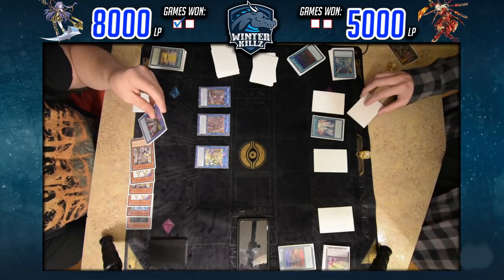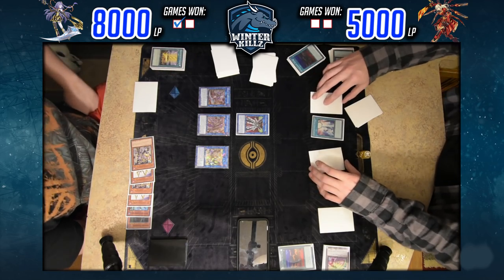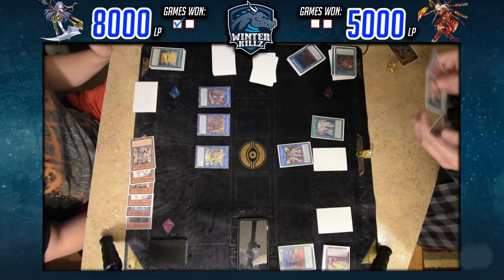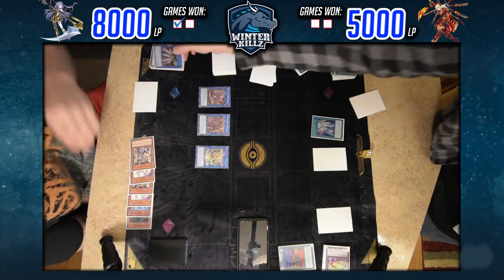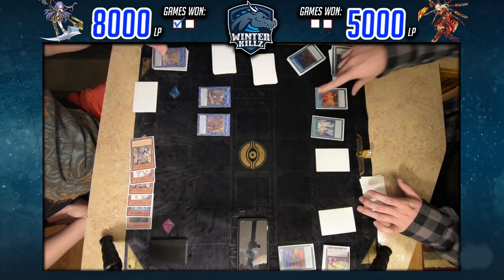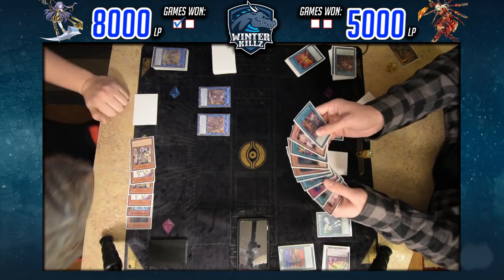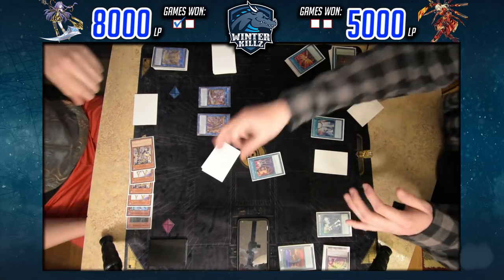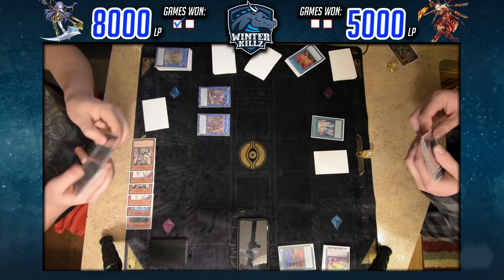I'm trying to activate Symbol Skeleton during the start of his main phase to target Galatea and summon her into the zone Trisbaena points to. He responds with Twin Twister, killing Orchestrated Babble and Iron Stats. I'm not entirely sure if Symbol Skeleton's effect would still go through — neither of us knew the correct ruling. Either way, he has Widow Anchor for Trisbaena. He's starting to pop off, clears Orchestrion with Afterburner since it's no longer linked.